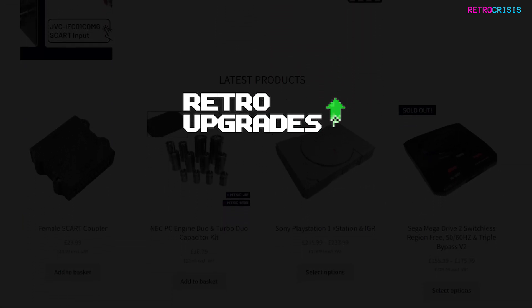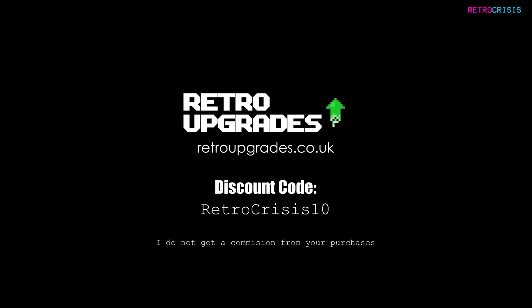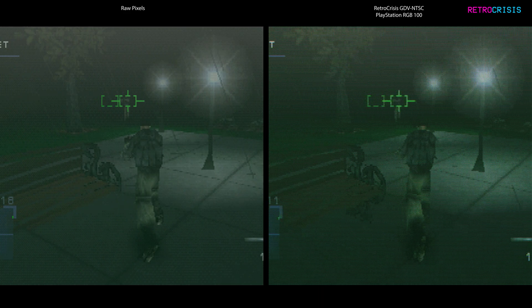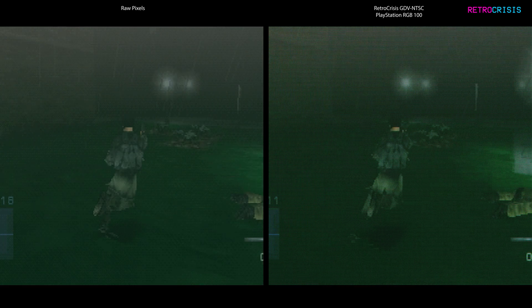Be sure to give them a visit and grab yourself a discount using code RETROCRISIS10 on checkout. If you'd like to learn how to install this, please check the instruction guide linked in the description and comment section.